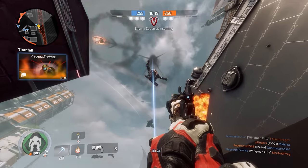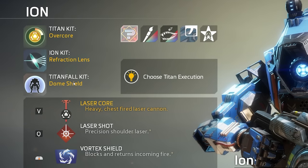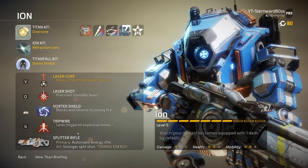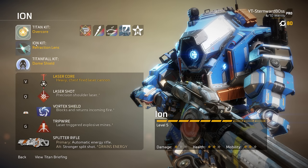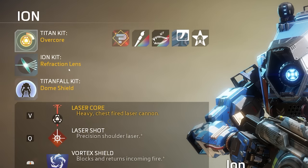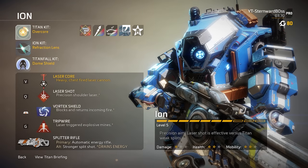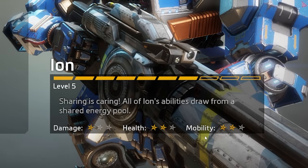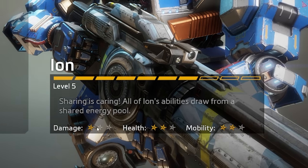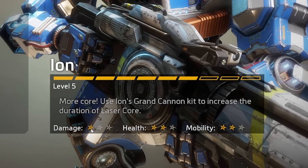Starting off, we're going to be looking at Ion. We're not going to be looking at the Titan Kits or the Titanfall Kits because that's personal preference. We're going to be looking at the primary weapons and all the other weapons and abilities they have, then the Ion Kit — the personal kits each Titan has. Ion is a medium weight, medium health Titan. He's not too slow, not too fast. His health isn't incredible, but also not really low. As far as damage goes, it says he has one star — I think that's kind of bullcrap — but he is a medium range Titan.